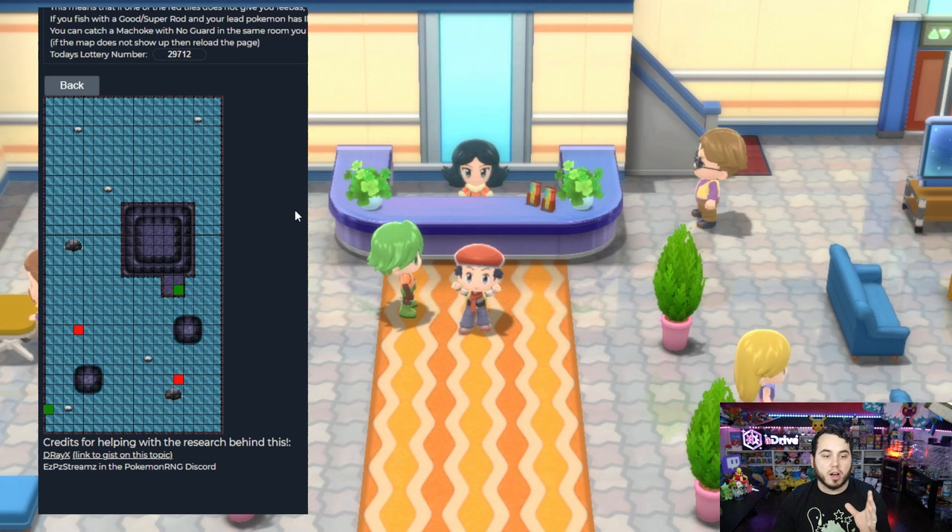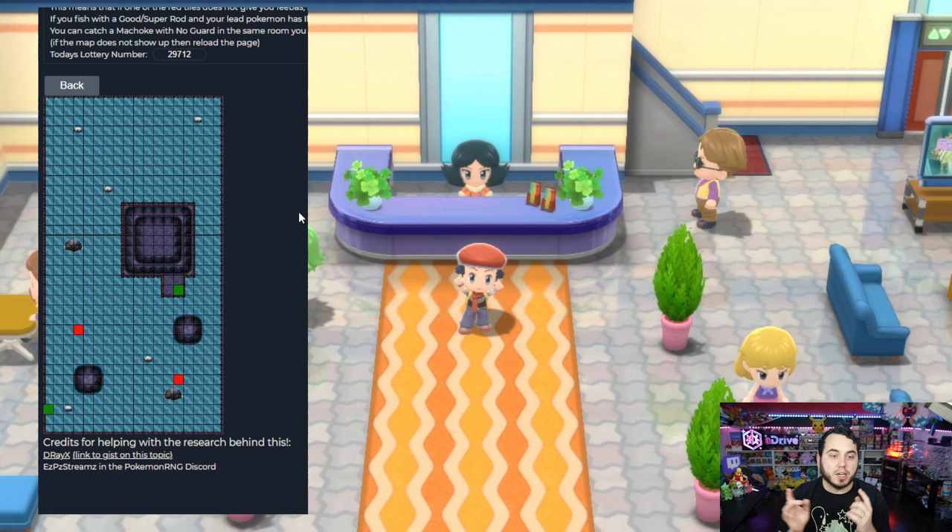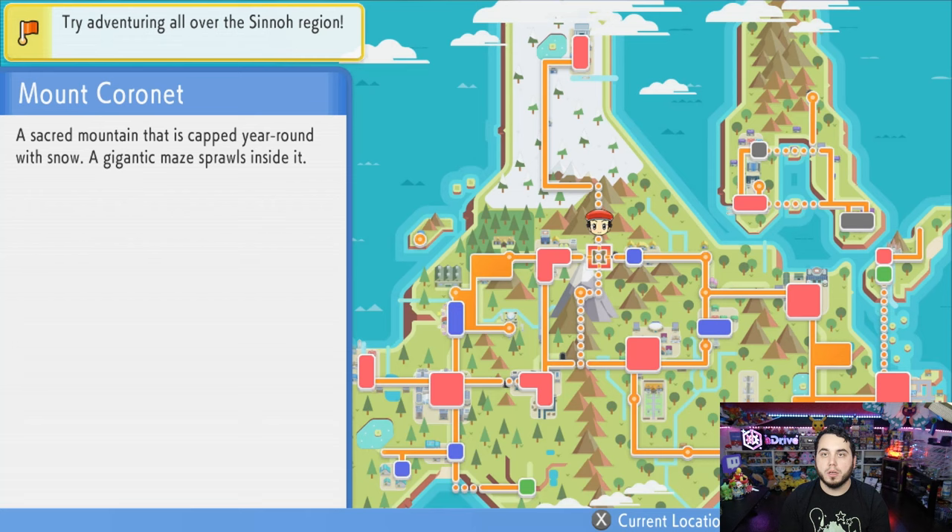Now I'm going to type in my Lotto ID, which is 29712, into the tool and it's going to tell me exactly where I can find Feebas. It says that either both red or both green tiles can generate Feebas — that means if one of the red tiles does not give you Feebas, both of the red tiles will. So now we're going to head to Mt. Coronet into this spot and use the Good Rod and the Super Rod to see if we can find Feebas.